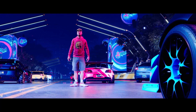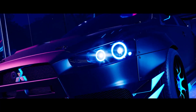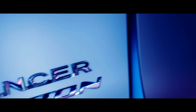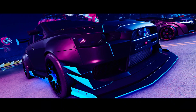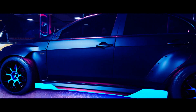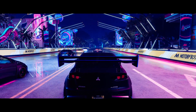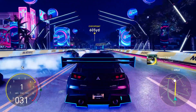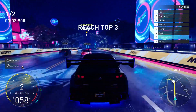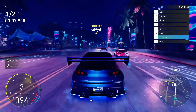Look at that S2000 — I love that thing — but the focus of this race is this Evo 10, this gorgeous wide-body Evo 10 with crazy aero, crazy graphics, wild-looking wheels, and an absolutely enormous wing. The wing on this thing is absolutely massive.